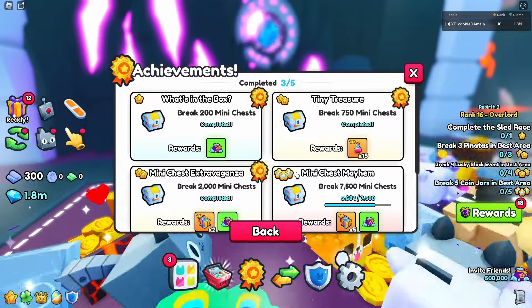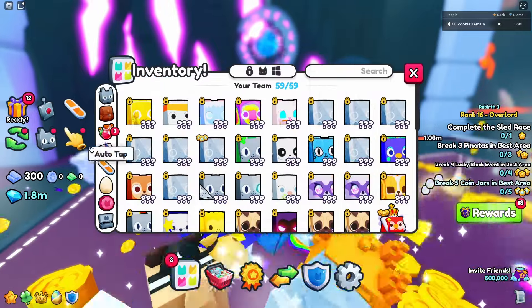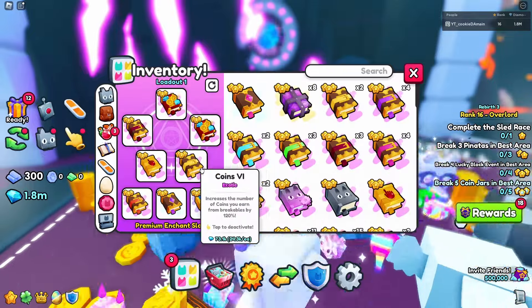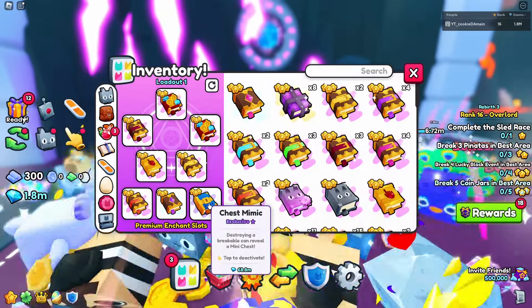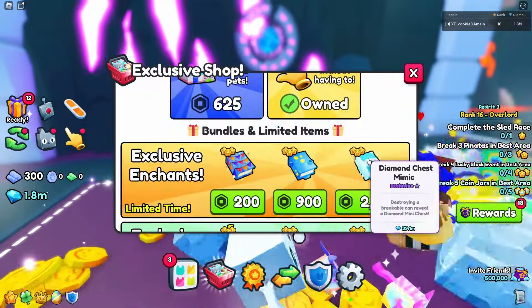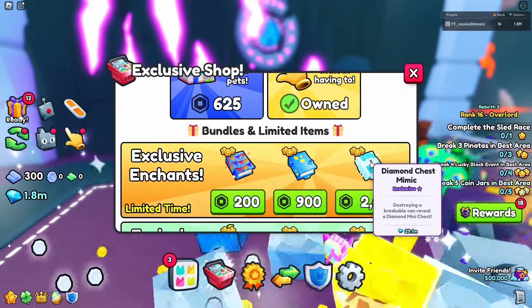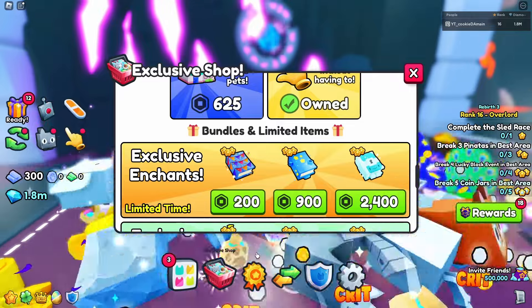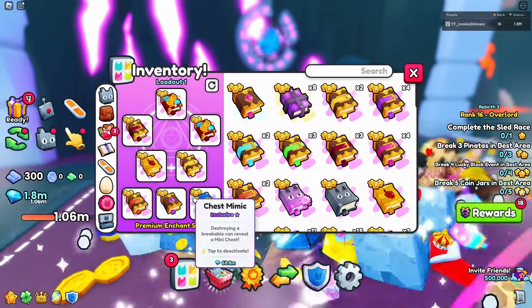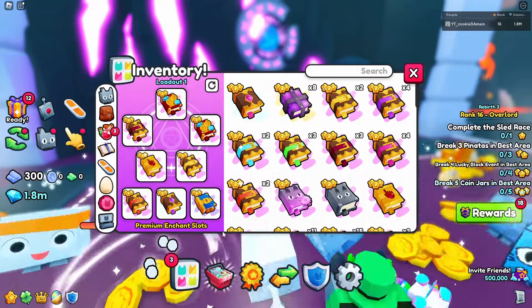Break 7,000 pounder mini chests - the max is 20,000. The best method is grinding mini chest quests within rank rewards or grinding overnight. There's also the chest mimic pet, or you can buy the diamond chest mimic with Robux since it spawns diamond mini chests - both qualify as mini chests. The diamond chest mimic costs around 68 million and has risen in value, but it's the cheaper option if you want diamonds.